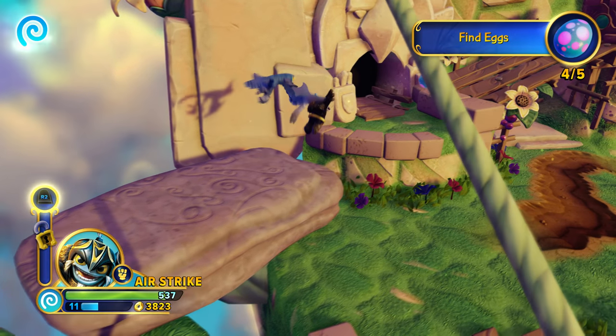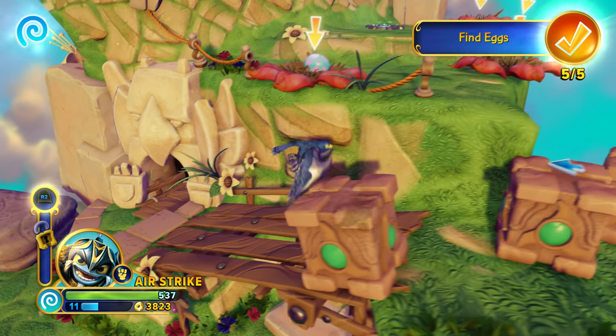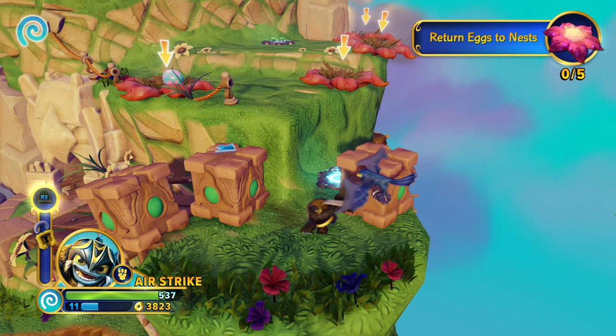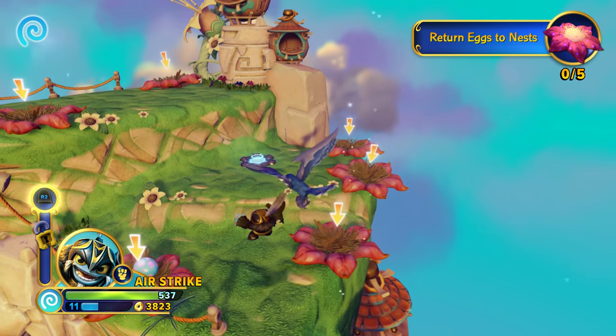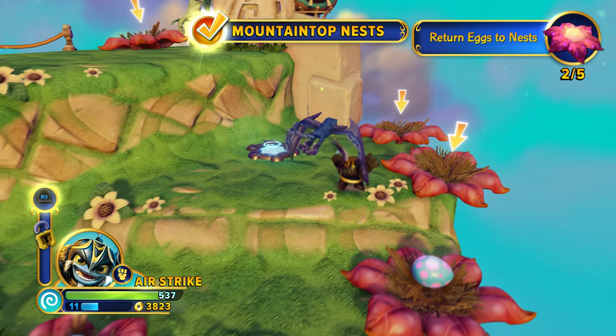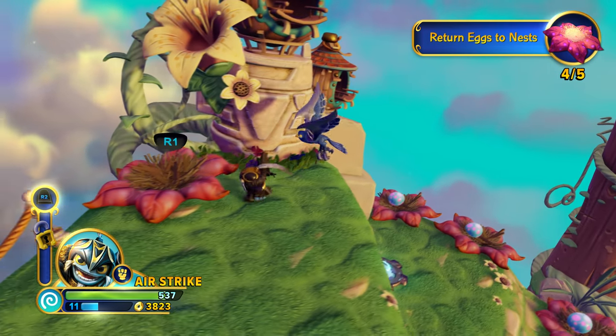Let's continue forward — we've got one more egg to find, which we just found. We need to go and return the eggs to their nests. You walk up to each of the nests, drop the eggs, and complete this section of the Griffin Park Observatory.